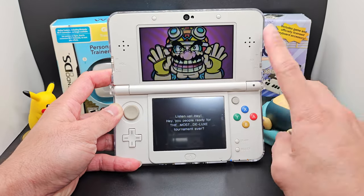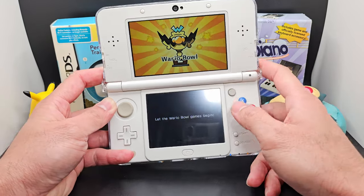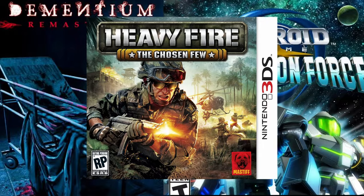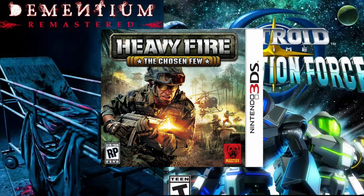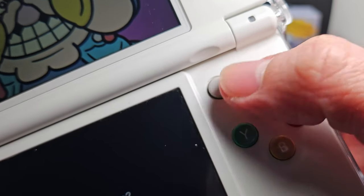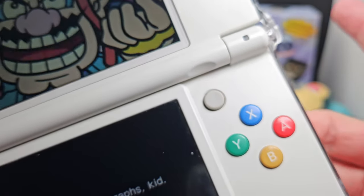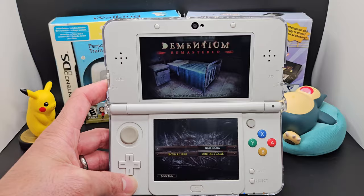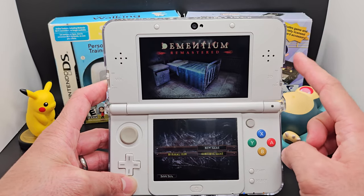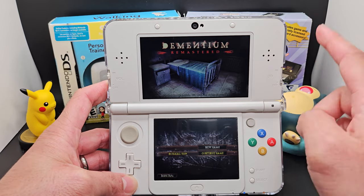I've had the new 3DS for a year now, and it's time I play more games that utilize the second control stick. Of course, first-person shooters — that's perfect. It turns out the 3DS doesn't have a lot of first-person shooters. The C-stick, or second analog nub that the new 3DS has, is used in many other games, but here on the 3DS, there's only a handful of true FPS games.